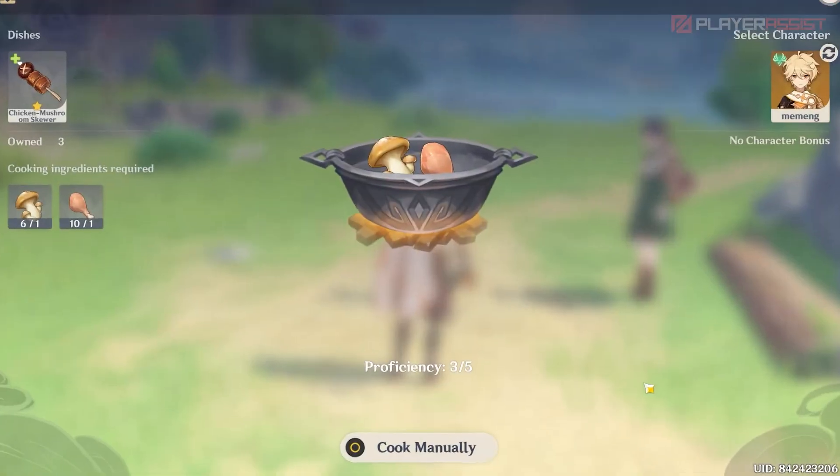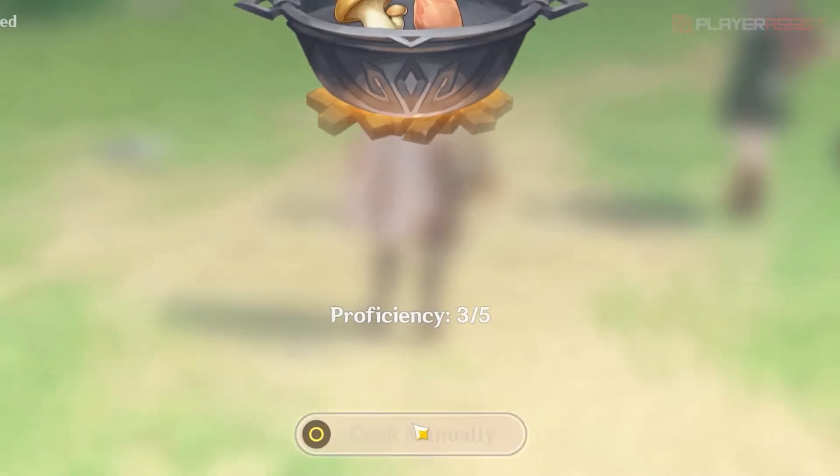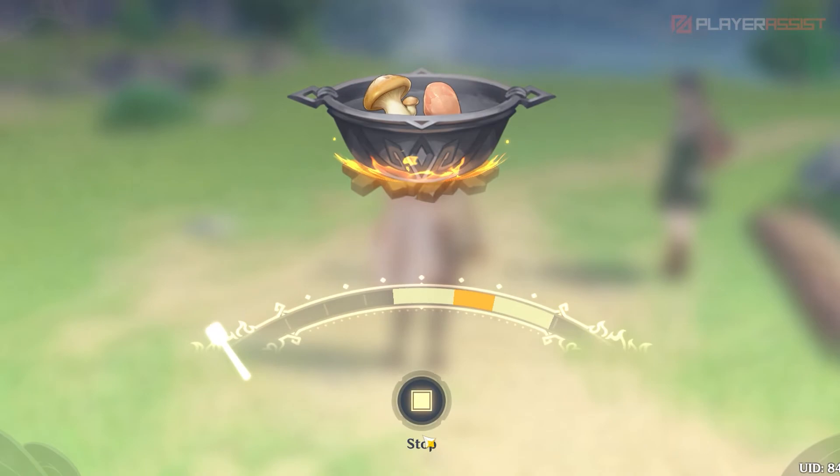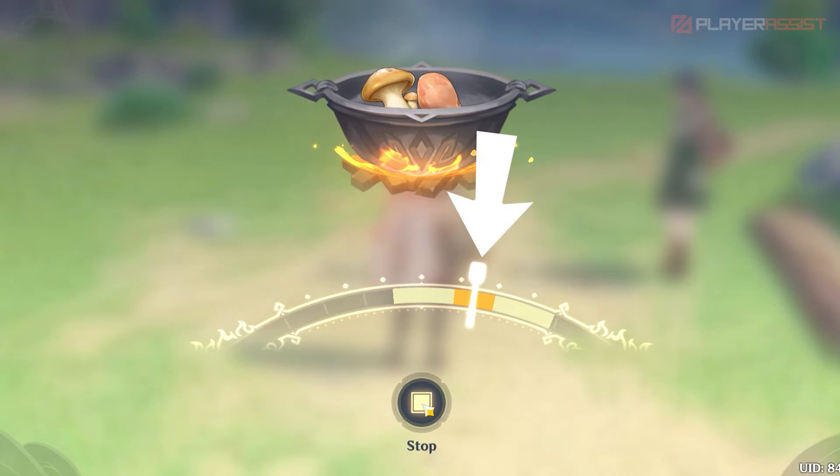Since you're still learning a new dish, you'll have to cook it manually. This basically means that you need to accomplish a little task where you need to hit the stop button just in time when the line passes by the dark yellow part of the indicator.